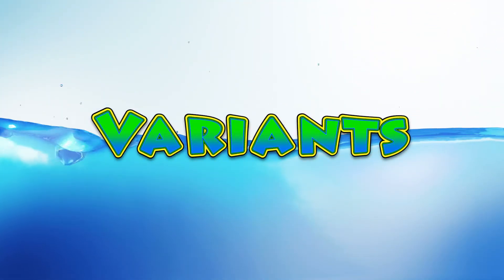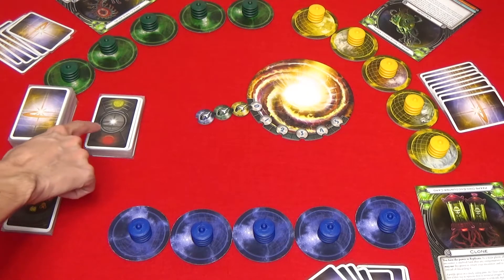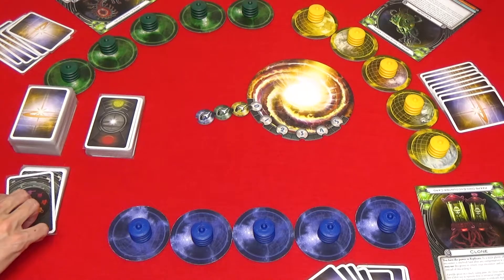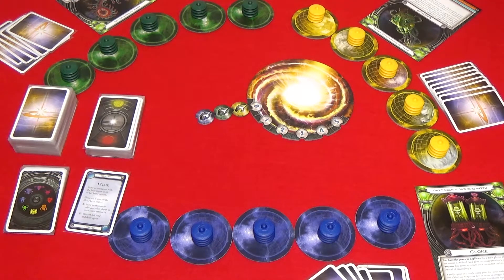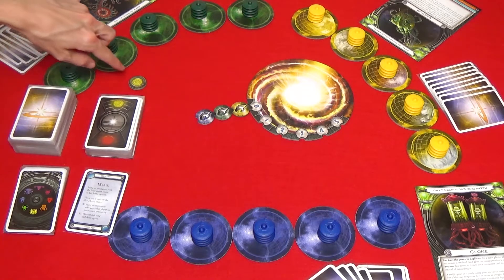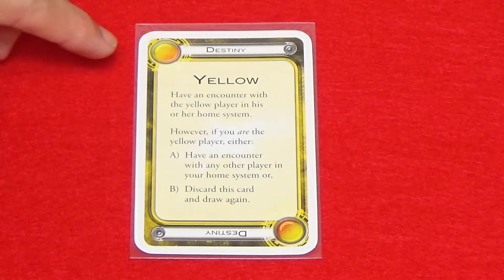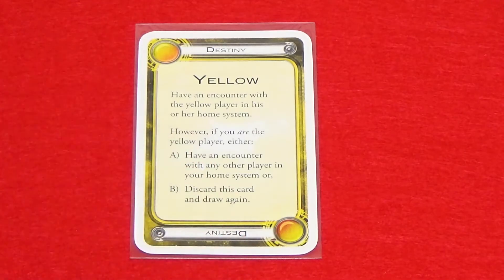Now I'll go over some of the variants in the game. To use the hazard deck, shuffle it and place it next to the warp during setup. Drawing one or more destiny cards that have a hazard warning causes a single hazard card to be drawn during the alliance phase before allies are invited. You can use the hazard token to show if there's a hazard warning in effect. Turn the hazard token to its red side whenever a destiny card with a hazard warning is drawn. A destiny card has a hazard warning if there are rings around the color at the top left and bottom right corners of the card.